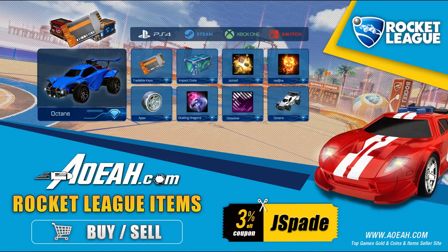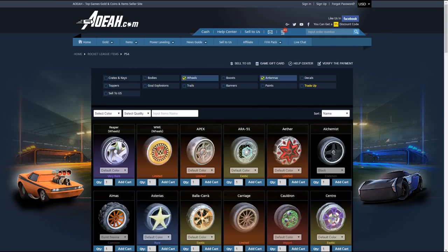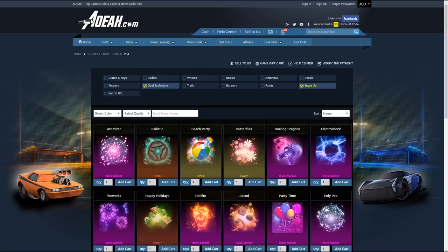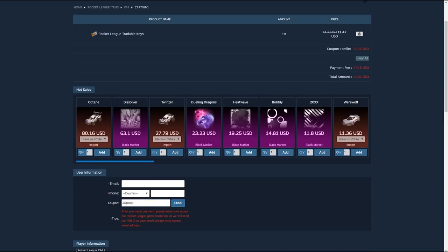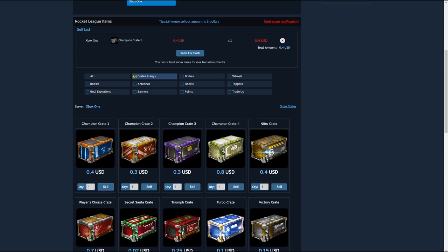Before we get into today's video, I wanted to quickly thank AyoA.com for sponsoring this channel. AyoA is a great place to buy all of your Rocket League items, including wheels, crates, keys, and much more. Use coupon code JSPADE to save 3% at checkout.